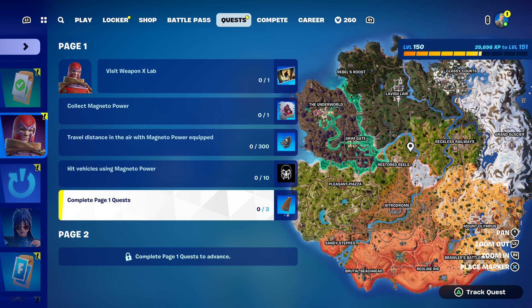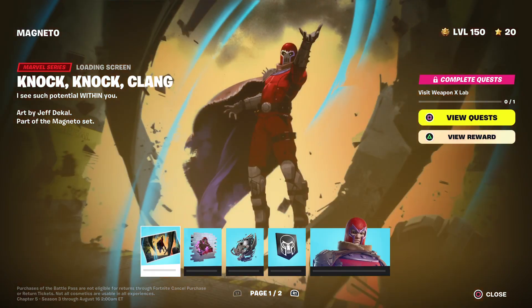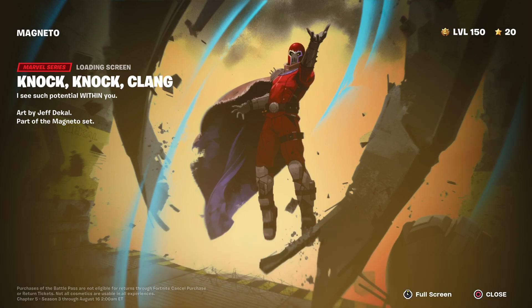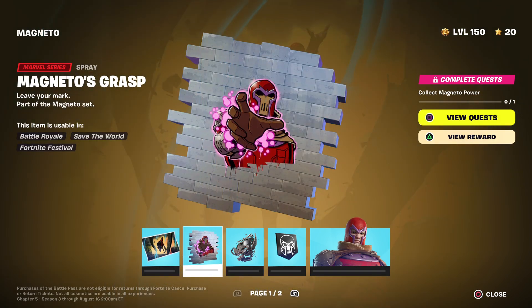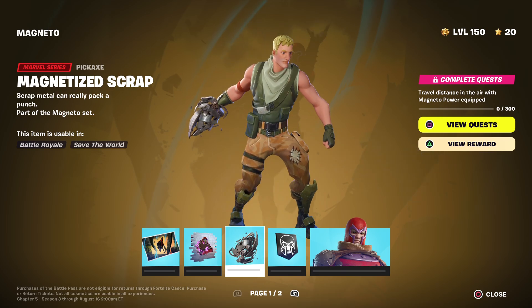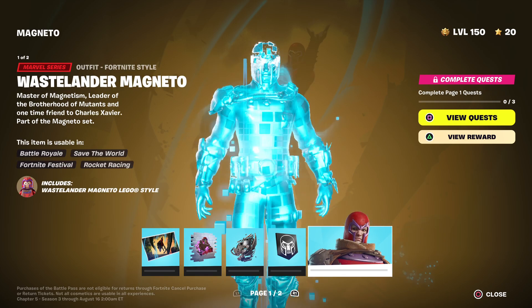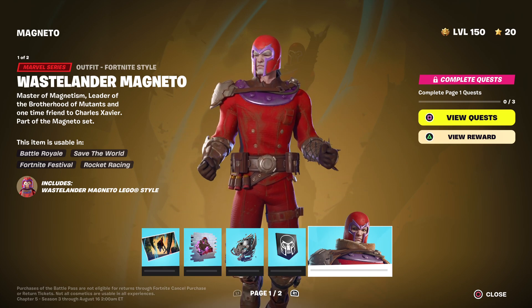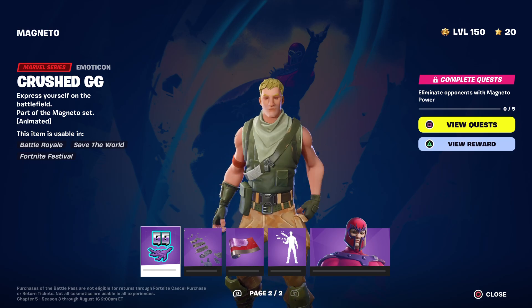To unlock the old boy himself. Let's check it out and see if we can get it. Close the loading screen. Let's see if we can get it. First thing in the morning. Magneto Square. Magnetized Square.